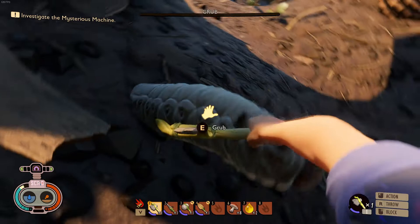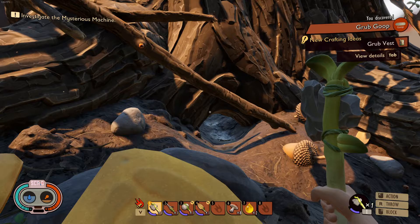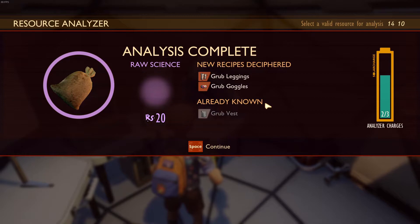Once you have dug up the grub, you're going to want to kill it. Killing the grub has unlocked the grub vest. Analyzing the grub hide will now unlock the rest of the grub armor — we've got the grub leggings and the grub goggles.